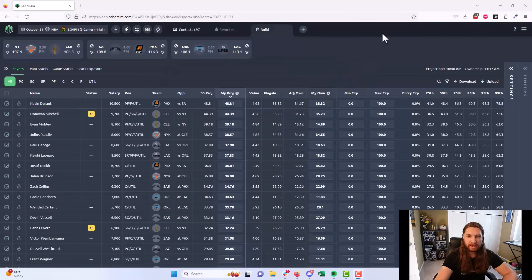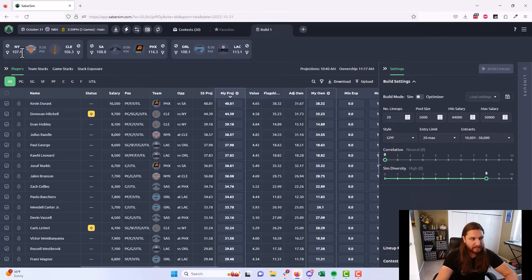Now let's assume it's about 15 minutes before lock and we have confirmed starting lineups — we're ready to build. The primary way I build lineups on SaberSim is called build, review, revise: I start by building lineups on default settings without touching anything, then I review how I like those lineups and revise to make any final changes until I'm satisfied. If you're used to a traditional optimizer, this is going to seem a little unintuitive.